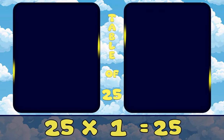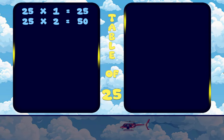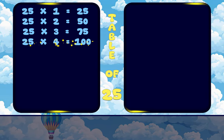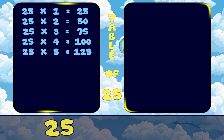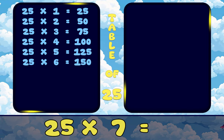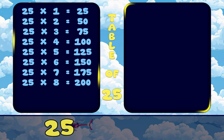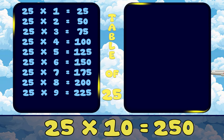25, 1's are 25. 25, 2's are 50. 25, 3's are 75. 25, 4's are 100. 25, 5's are 125. 25, 6's are 150. 25, 7's are 175. 25, 8's are 200. 25, 9's are 225. 25, 10's are 250.